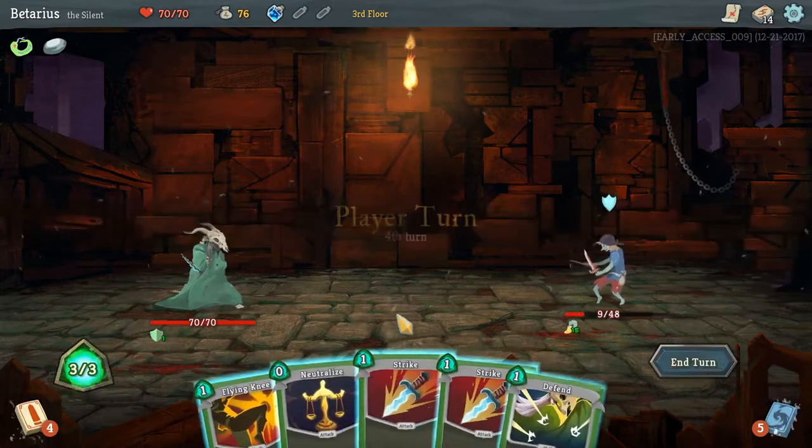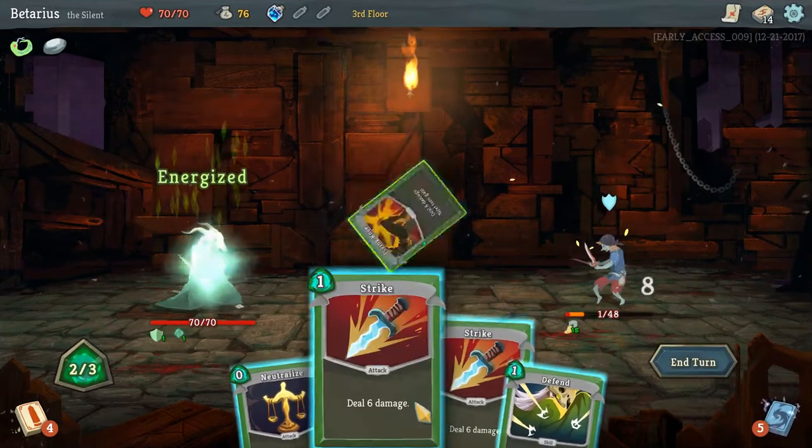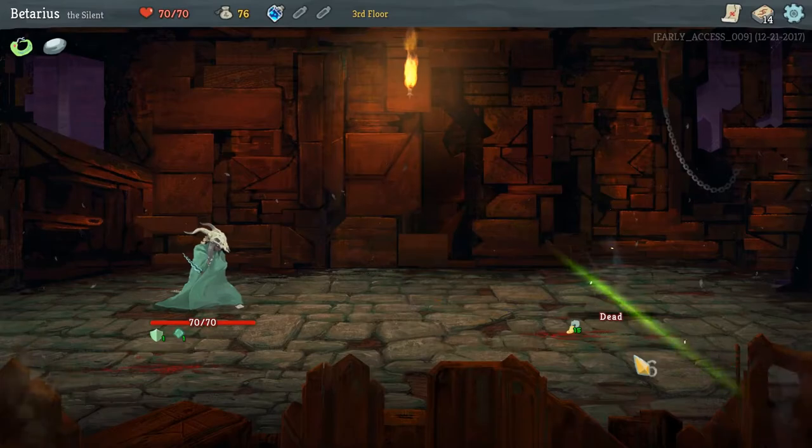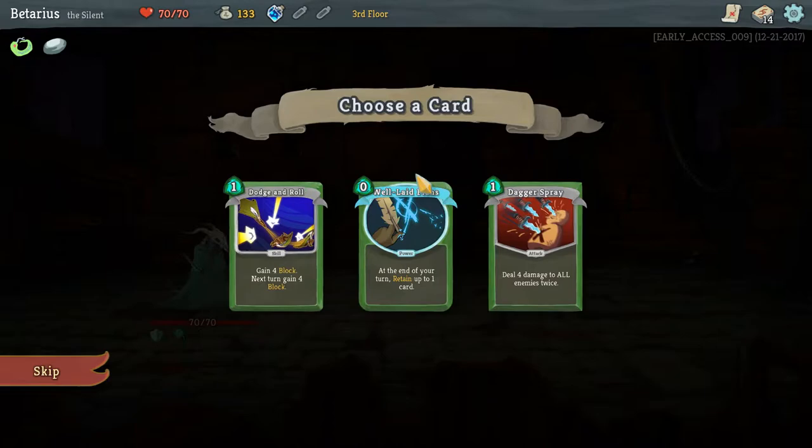Very nice — I should be able to kill him this turn. Flying Knee. At this point it just doesn't matter what I do; as long as I deal damage to him, he's dead.